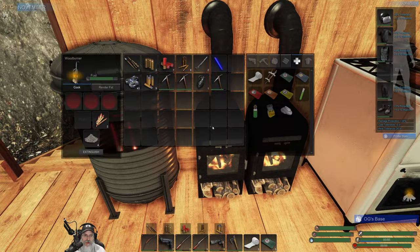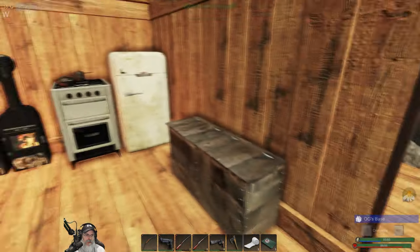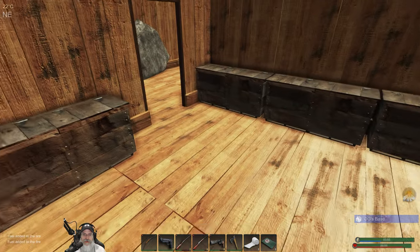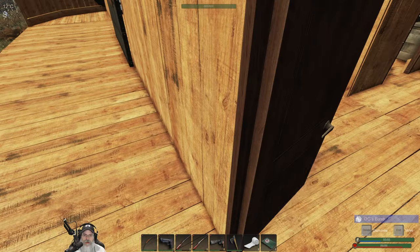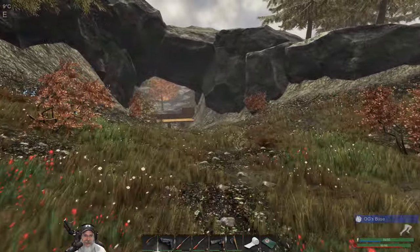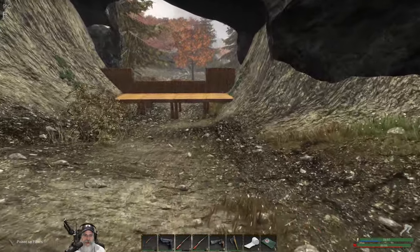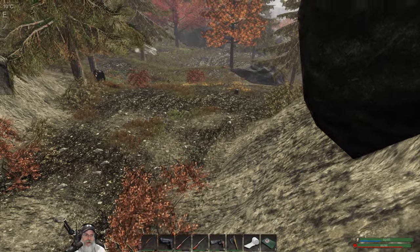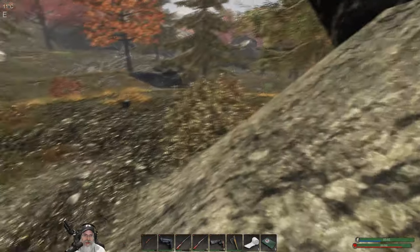We're in pretty good shape nutrition-wise. I think we're good to go. Let's top these guys off. I have tried to get a little bit of wood but I just get sidetracked with so many other things. We're going to go attack Bravo and then see what we need to make the scuba gear using their equipment and their mass and power. Whether or not we can actually do that or how practical it's going to be remains to be seen.